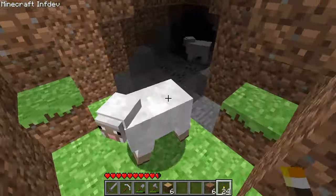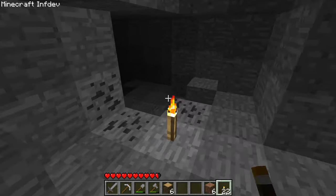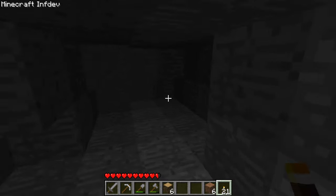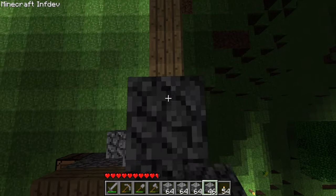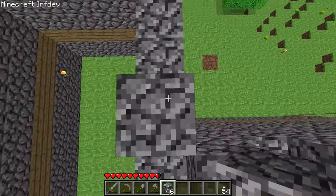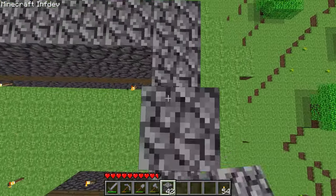I spotted a natural cave entrance and headed down with the main goal of extracting some more stone to use for my castle, finding a bit more iron along the way. I went back up and built the walls even higher with all the freshly acquired cobblestone, placing the spiky battlements on top of the wall — which lined up at the end. Luckily. Very luckily.